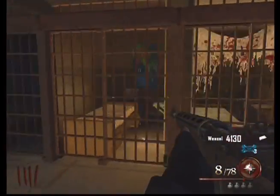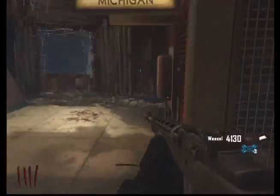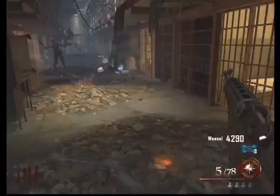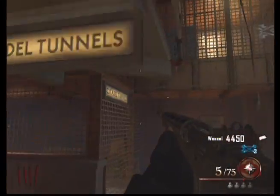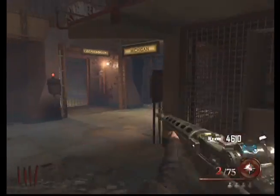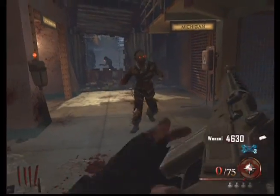Here we go towards the hellhound spawn. When you unlock the door and jump down there's that poster, but you really don't have any clue where the warden's key is going to spawn — it's really just a wild guess. Unfortunately the warden's key wasn't in this area this game.